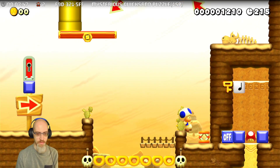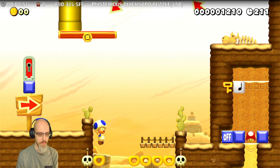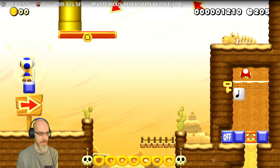Anyways, now I want the spring to go down onto that conveyor, and then I'll bounce the mushroom up, and the mushroom will not trigger the note block, and ggs.